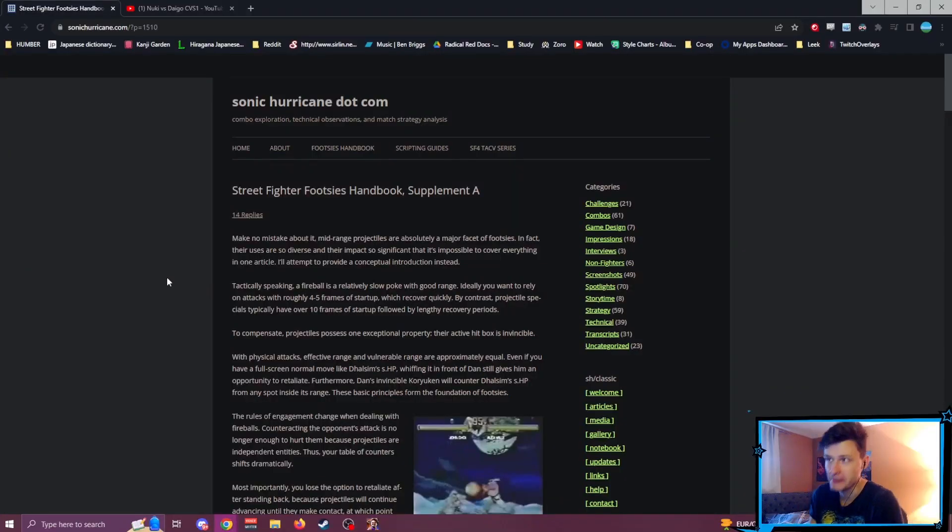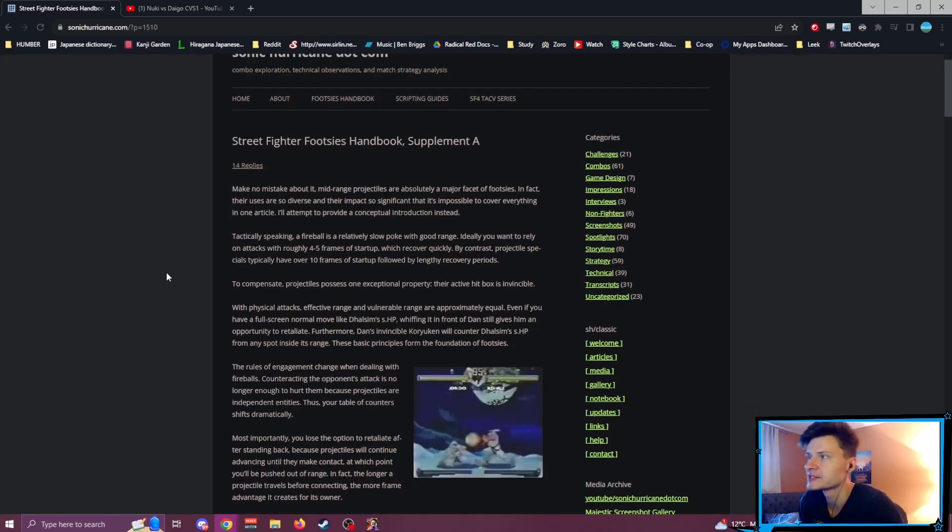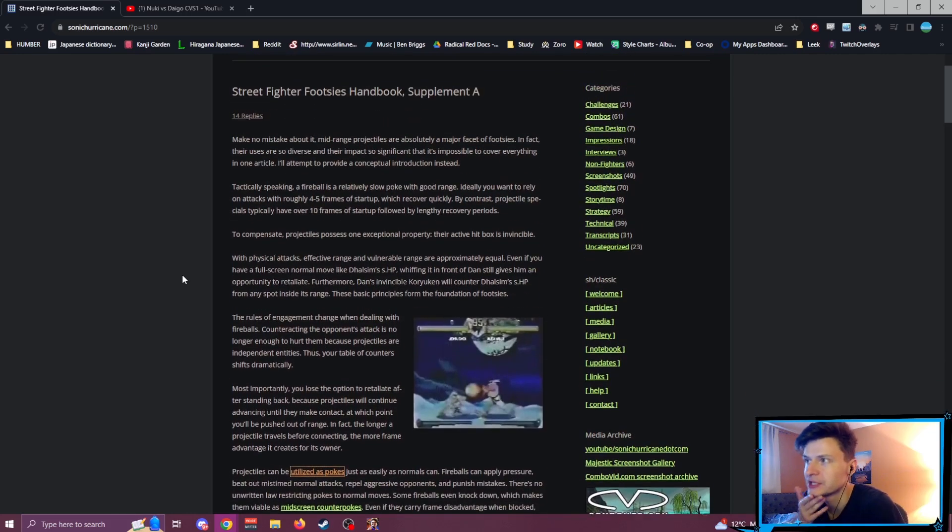Make no mistake about it: mid-range projectiles are absolutely a major facet of footsies. Their uses are so diverse and their impact so significant that it's impossible to cover everything in one article. Technically speaking, a fireball is a relatively slow poke with good range. Ideally you want to rely on attacks with roughly four to five frames of startup which recover quickly. By contrast, projectile specials typically have over 10 frames of startup followed by lengthy recovery periods.